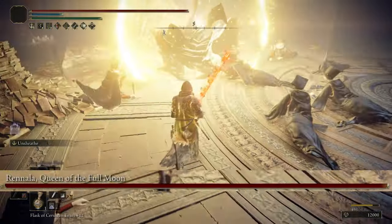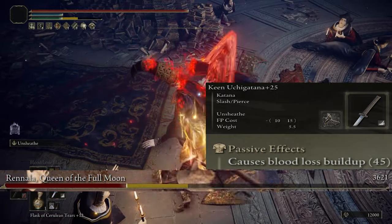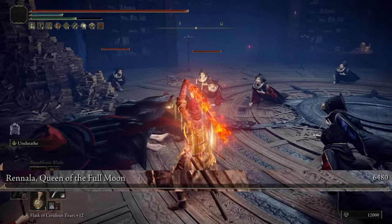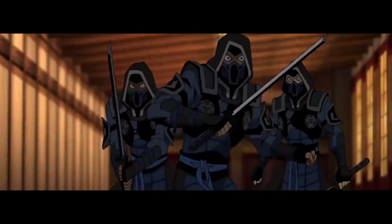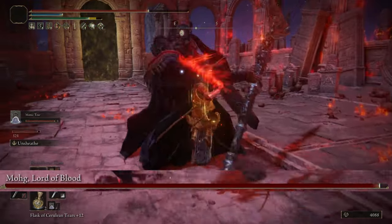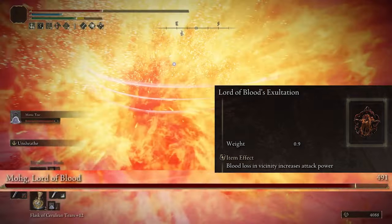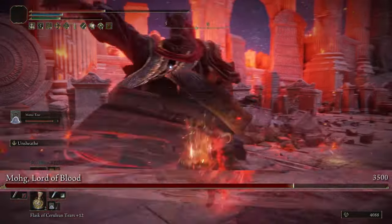What's really nice about this is Katanas passively come with blood loss, so adding this buff to our weapon is going to make it a lot easier to proc a bleed build up, while we still have a good amount of physical damage. So why not throw on the Lord of Blood's Exaltation Talisman to get a 20% damage buff whenever a blood loss happens near us, since it's going to be so easy to get going.